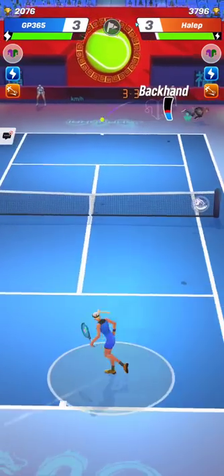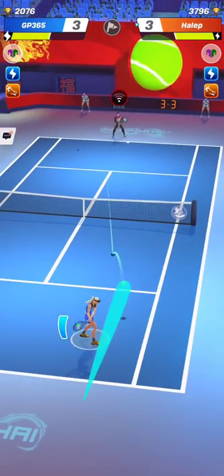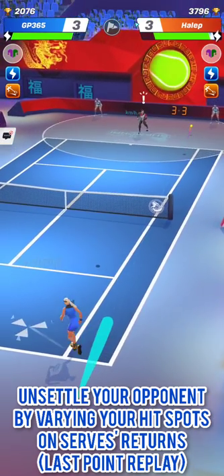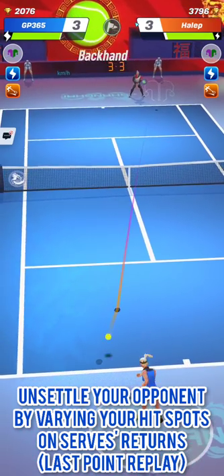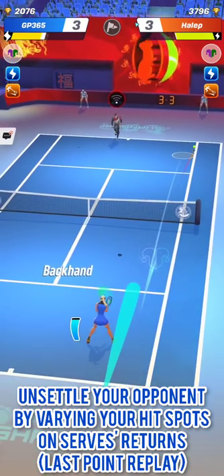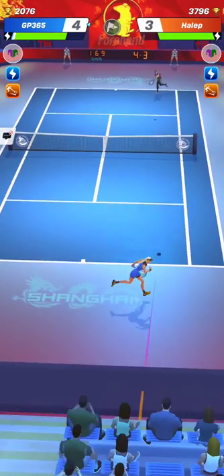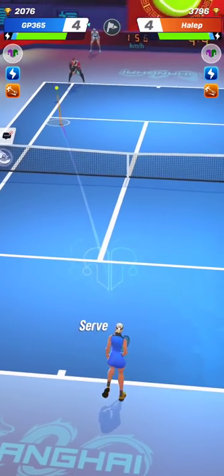Your opponent won't know where you are going to hit the next time he serves — you can hit a strong return down the line, a cross-court drop shot, or a big cross-court stroke towards the other corner. That makes three possible spots he has to guess, which is very unsettling. You can unsettle your opponent by changing the spot on your next return — instead of hitting a cross-court drop shot, just hit a strong down-the-line forehand to outflank him. You will then be able to dictate the rally because his return will be weak.